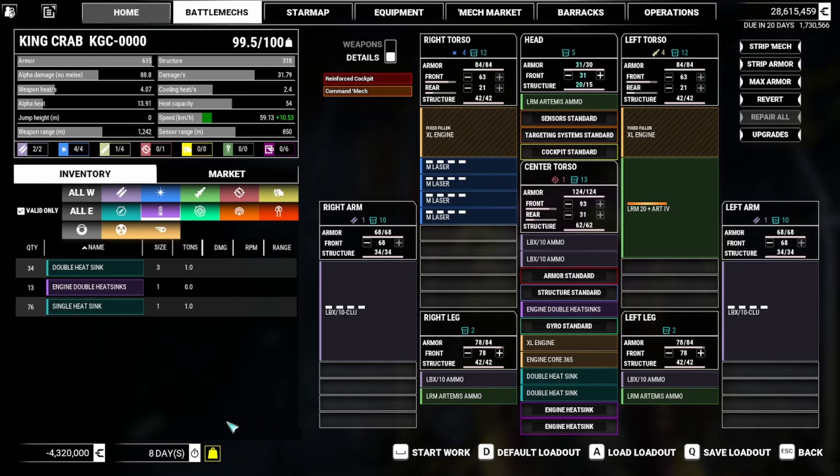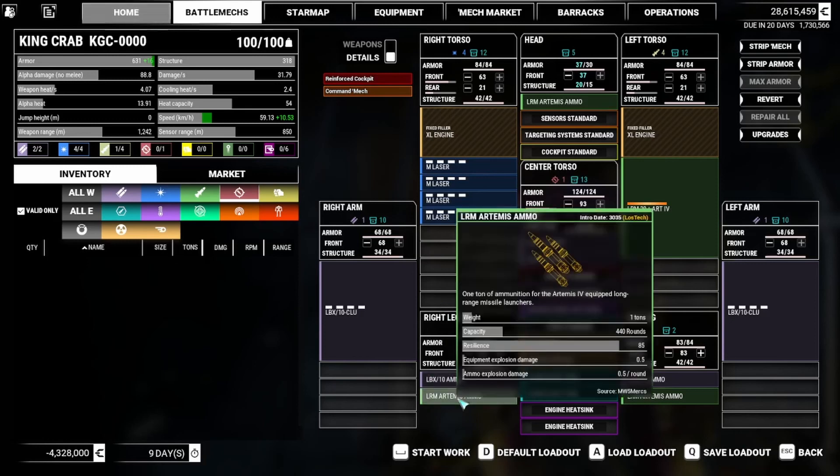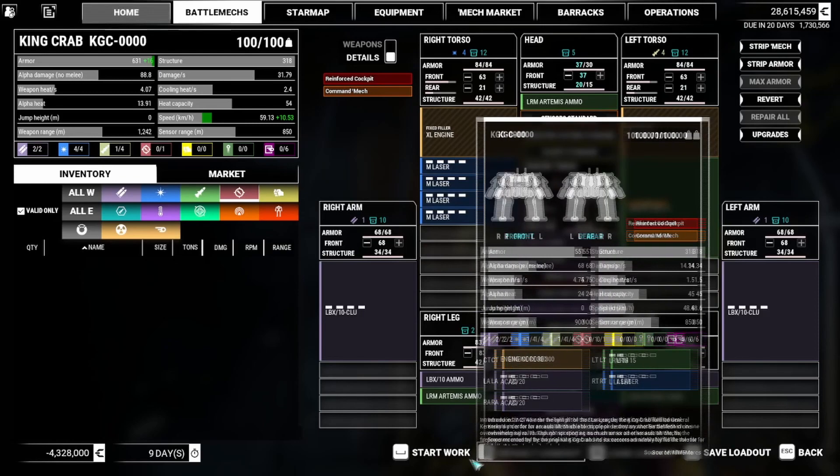A couple points of armor on the legs is about all I can do at this point. Got an AMS? No — one and two. Max armor it is! Nine days. Four million C-bills. And that's just to do the add-ons I just did. Got to do it — I kind of need it.